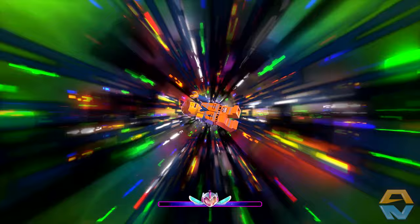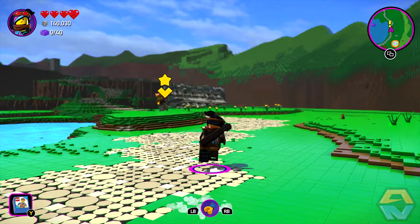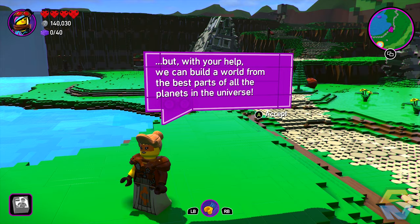Syspocalypse Star — gotta build ourselves a spaceship. Maybe we can get Benny to help us. Oh wait, maybe he was captured. I like this environment — nice, much more peaceful. Welcome to Syspocalypse Star. One day this could be our new home — a beacon of unity. It's a little empty at the moment, but with your help we can build a world from the best parts of all the planets in the universe.